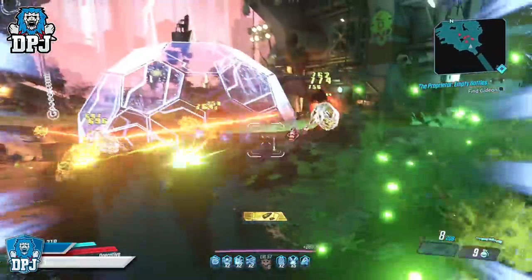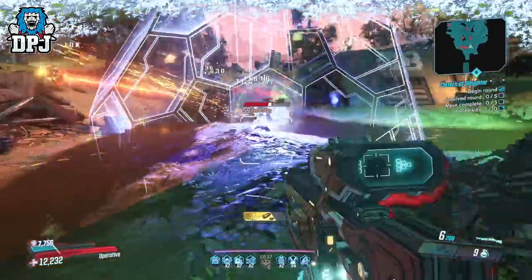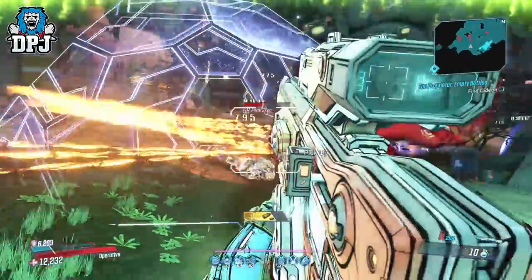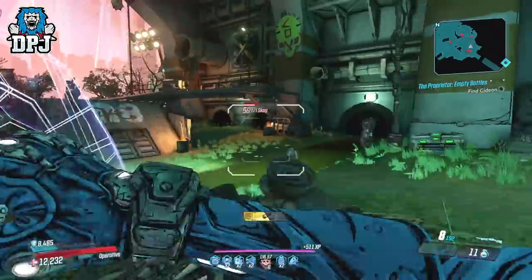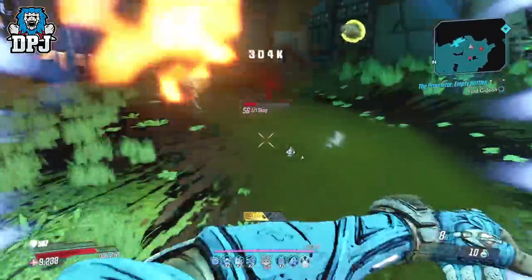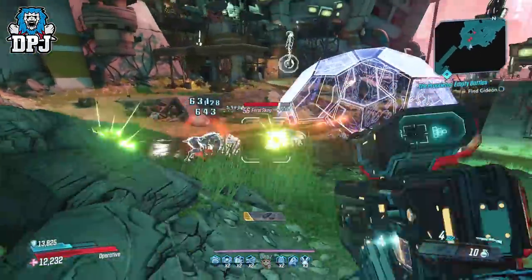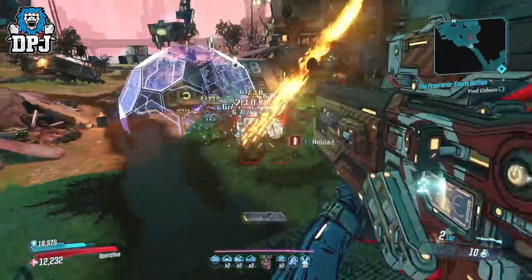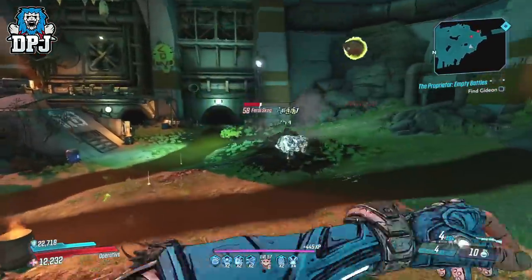The Fish Slap grenade is an exclusive drop during the Revenge of the Cartels event, and it drops from Fish Slap, who is located on the Villa Ultraviolet. I've seen a few other sources state it can drop elsewhere, but mine have all dropped from Fish Slap. It also drops in all elements, which is a pretty cool addition.